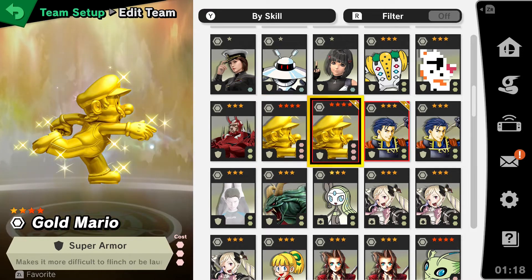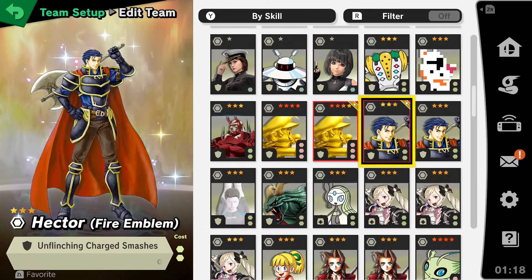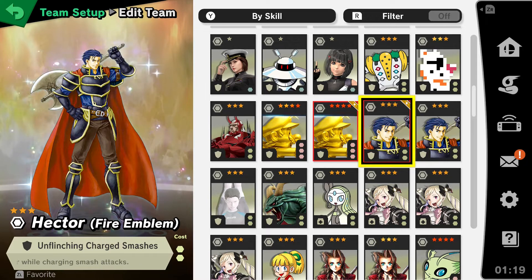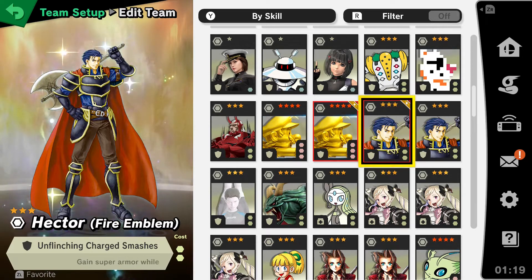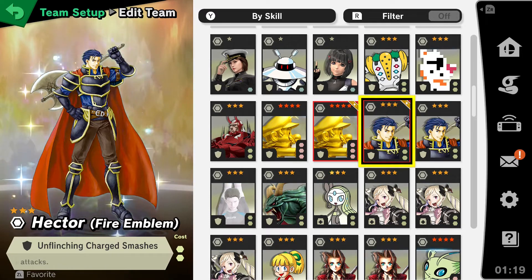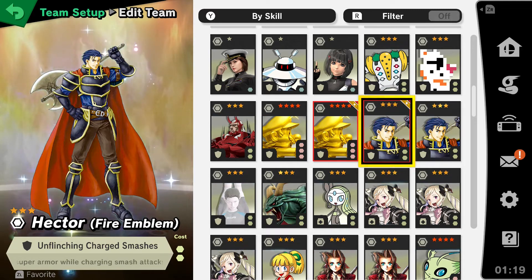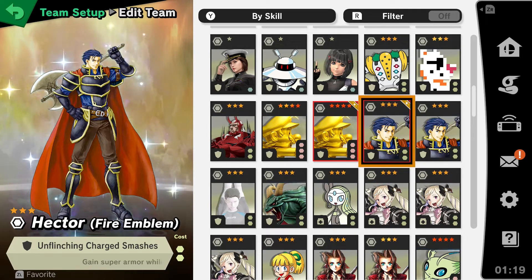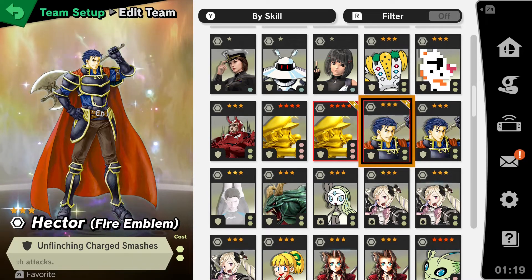Here's an interesting one: Unflinching Charged Smash Attacks. This one costs two support spirit slots. If you want to pair this up with the Victini Spirit, there's your spirit build. It's more of a casual, spammy build — just focus on forward smash and spam it to oblivion. As you can see by the text, it gains Super Armor while charging Smash Attacks. So you can sit there and hold it, and as long as nobody grabs you, you're fine — unless you're at really high percent where Super Armor becomes pretty useless. But it's a fun spirit to at least consider.